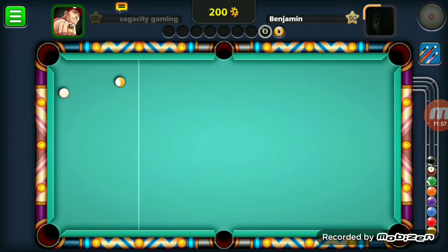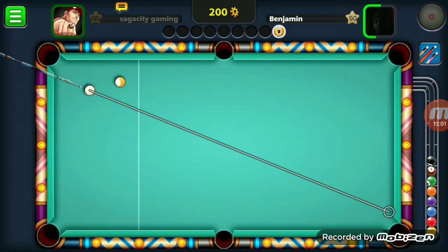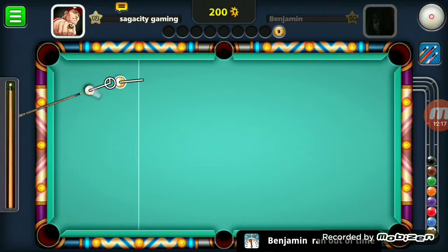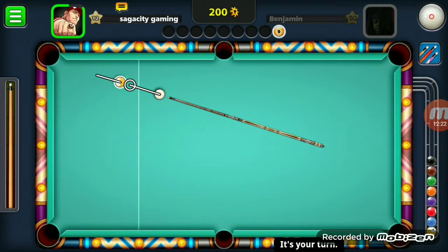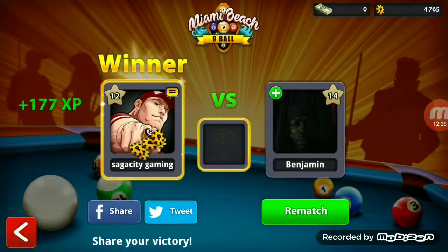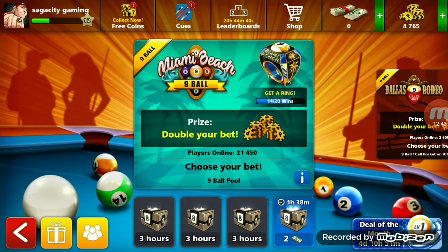Now let's see — will he be able to get the nine ball into the top right pocket? The aim is quite good, it may go in — please don't go in. Okay, why didn't he shoot that one? Maximum backspin — going in! Done! That's the end of this video. Thanks for watching, stay tuned for more Clash of Clans, Clash Royale, Boom Beach, War Robots, 8 Ball Pool, and other content. Please hit the like button, subscribe to the channel, and smash the notifications button. Sagacity Gaming signing off!